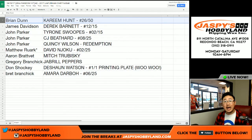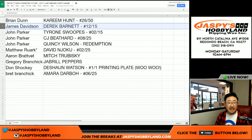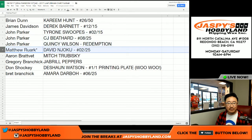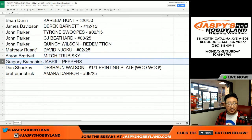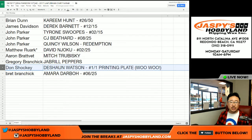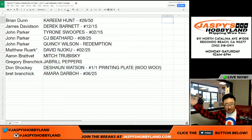Brian, you've got the Kareem Hunt — 26 out of 50 autographed. James Davidson with Derek Barnett, 12 out of 15. John Parker — Tyrone Swoops. CJ Beathard. Quincy Wilson, the redemption. Matthew with last spot mojo, you've got the David Njoku, two out of 25 autograph. Aaron with Mitch Trubisky. Greg, Jabril Peppers. Don Shockey — all aboard the big hit express — we've got the Deshaun Watson one-of-one printing plate autograph! Brett with Amara Darbo, six out of 25. And that's it.